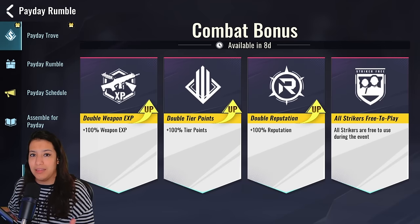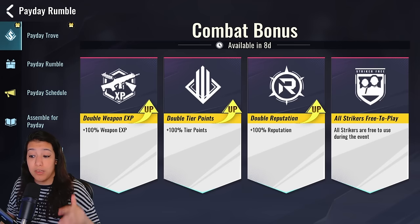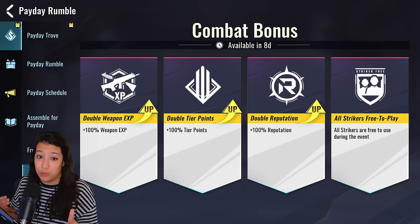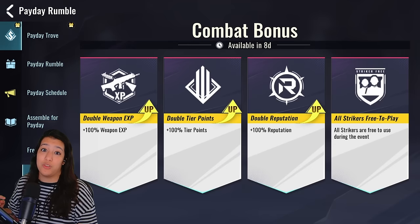There's a free execution: log in between July 27th and July 29th to unlock it for free. We also have a Combat Bonus tab available in about a week — double weapon XP, double tier points, double reputation, and all strikers will be free to play. If you want to grind weapons, this is your time to shine.